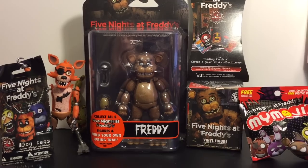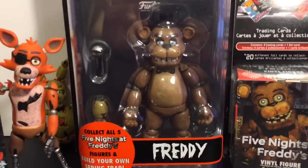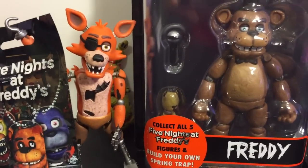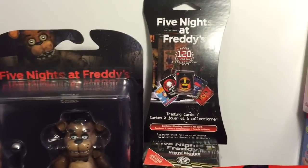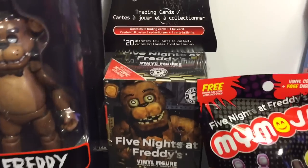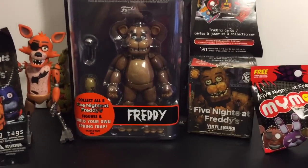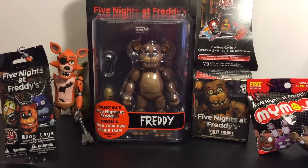Hi friends! It is all about Five Nights at Freddy's again. I am opening the Funko action figures and slowly building my Springtrap, who's lurking in back. I already opened Foxy — he's holding up a little dog tag for me. Thank you Foxy. And then we also have some trading cards, a Hot Topic exclusive Mystery Mini, and a MyMoji. So let's go ahead and get started opening all these awesome FNAF toys.